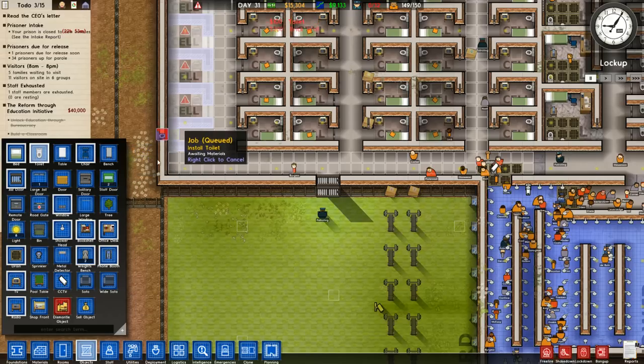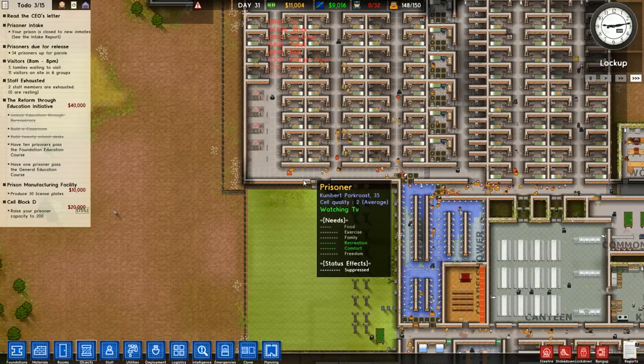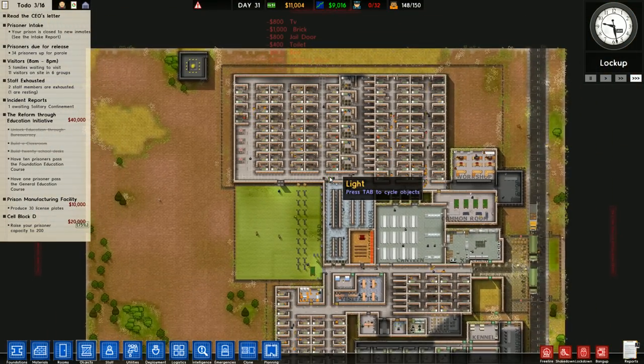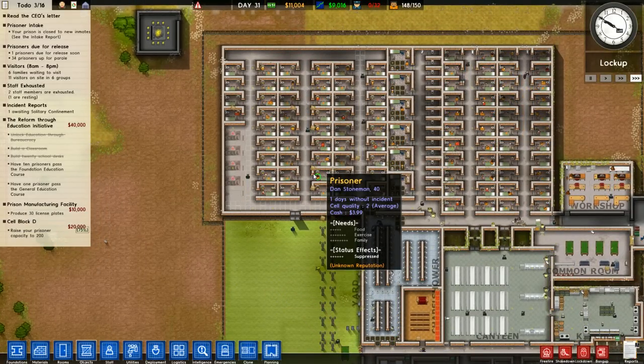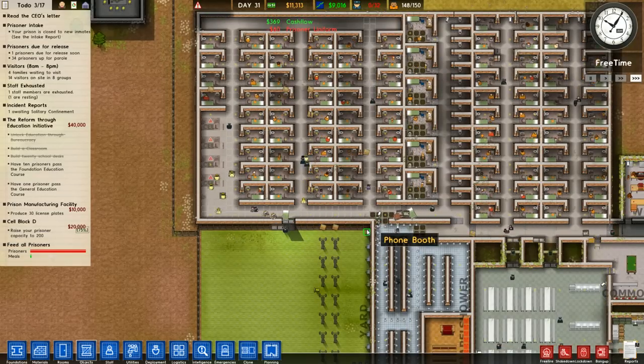Whenever you mess up like that, you can always just do this — throw a toilet in here. Usually you're going to need a solitary area at some point, so it never hurts to have a little bit more solitary confinement. I mean, it hurts the prisoner — that's kind of the point. We're making $9,000 a day now. I'm excited about that. Additionally I'm excited by the fact that we have some money in the bank.